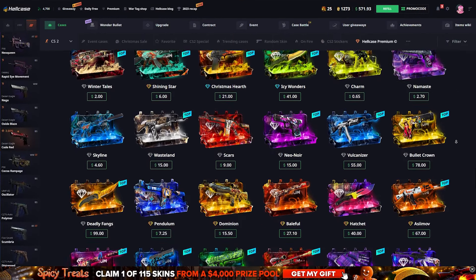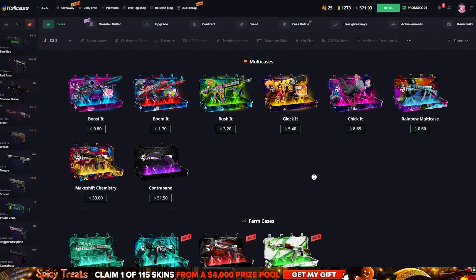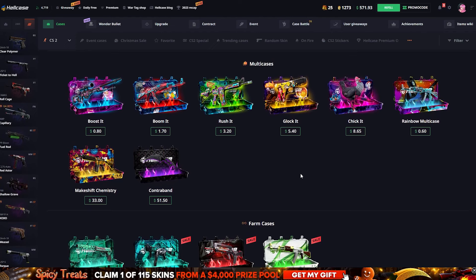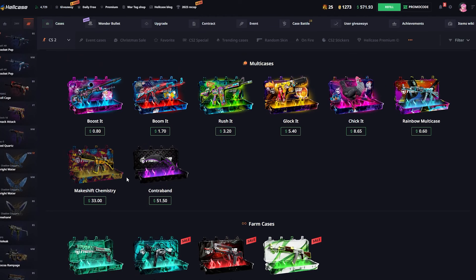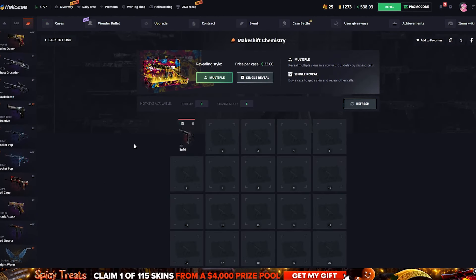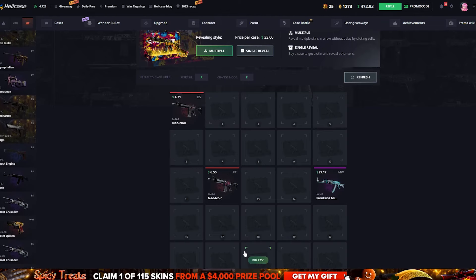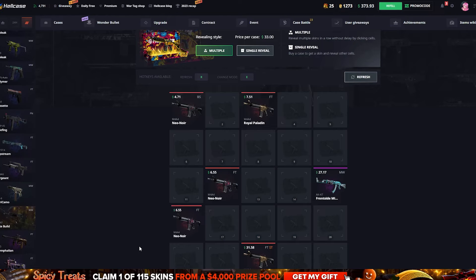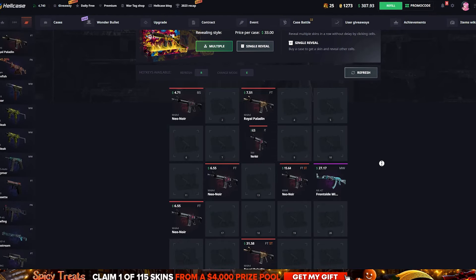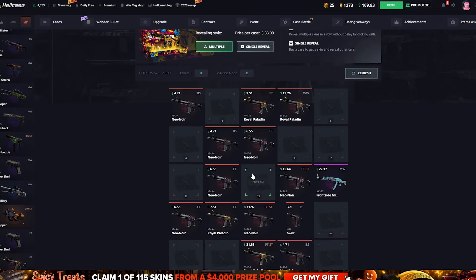You guys already know you can buy Hellcase premium to access special cases and get rewards. I don't have premium right now, and maybe I should cop it since I'm playing on Hellcase a lot. Let's try a little bit of multi cases — I've been in love with this recently. This is really expensive though, $33 per open. I hope we get at least one good drop here. The balance is going down very quickly. I'm seeing so many neon oars — this is bad, we're losing so much money.